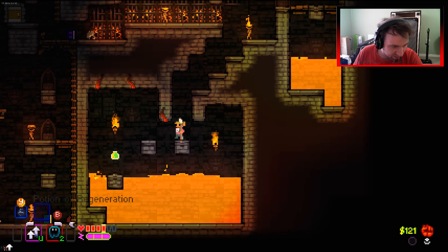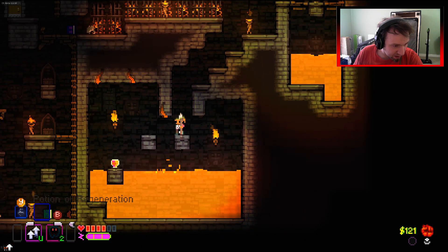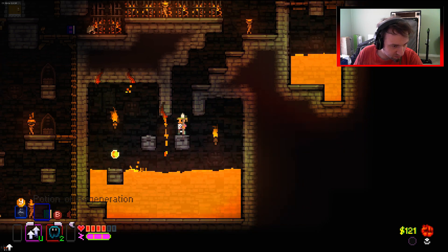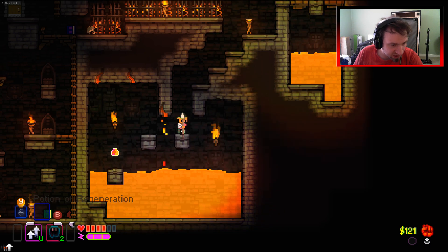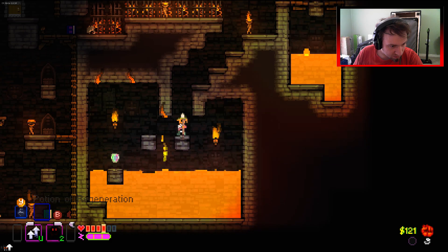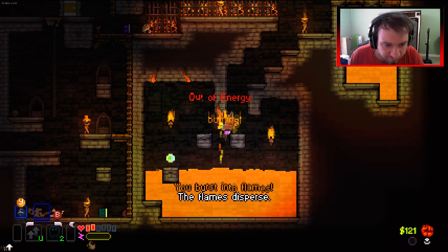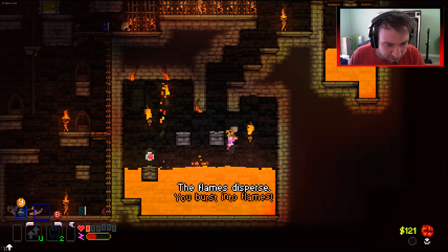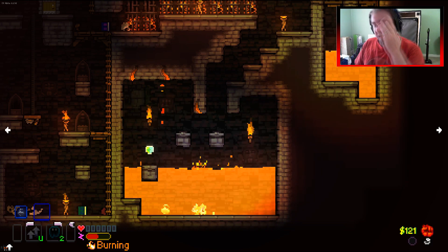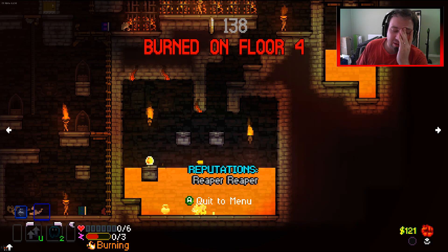We've got to watch out for the dripping lava - that's a pain in the ass. Is there any way to know when it's going to drip, or is it just random? I should have just thrown a potion into the water - I didn't think about that till now.